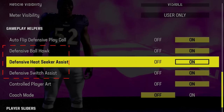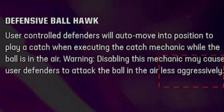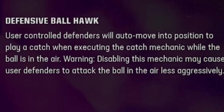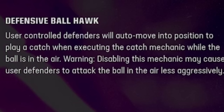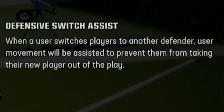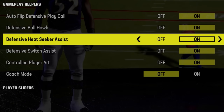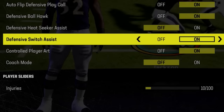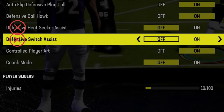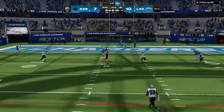The three I want to focus on all have 'defense' in the name. First is Defensive Ballhawk — the only one I want to leave on, as turning it off causes user defenders to play the ball less aggressively. Defensive Switch Assist is designed to auto-move your user-controlled defender into position to play a catch when the ball is in the air, helping you get interceptions. However, I find both Switch Assist and Defensive Heat Seeker Assist — which guides you toward the ball carrier to make a tackle — often take bad angles and force you to fight the functions. I turn both of these off to free up my user, since most interceptions come in tight windows that these functions can interrupt.